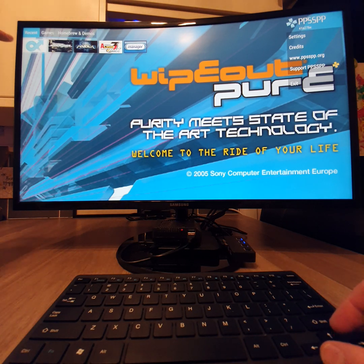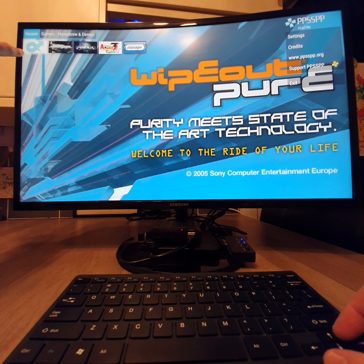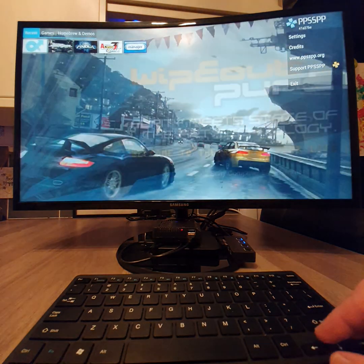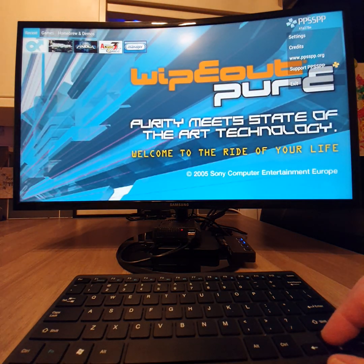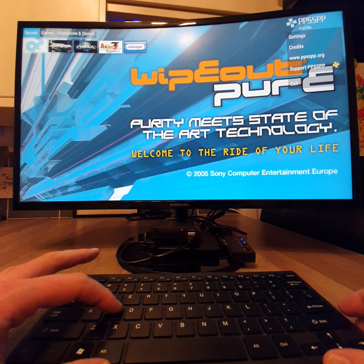From this screen, if you had saved custom configuration mapping for your controls, you would have a cog settings symbol on the thumbnail for the game. Go down to your recent list and click on whichever game it would be — mine was WipeoutPure. Then press the S key, Sierra key, which brings up an additional menu for the actual game itself.